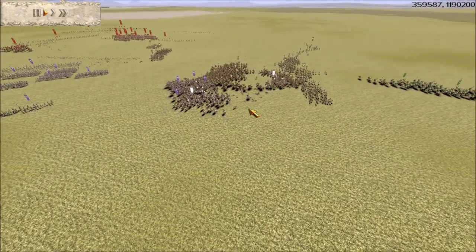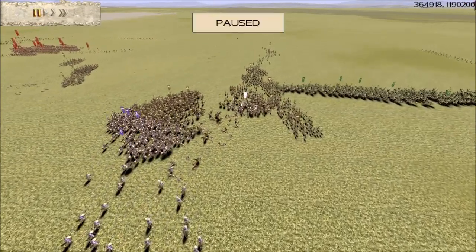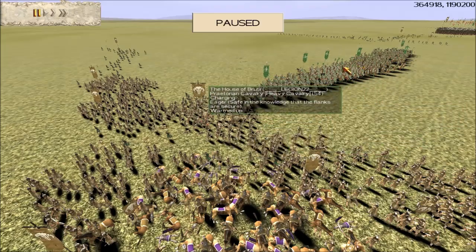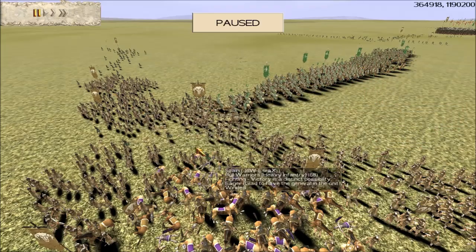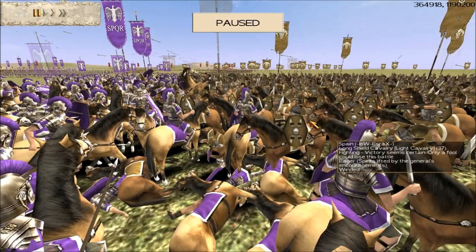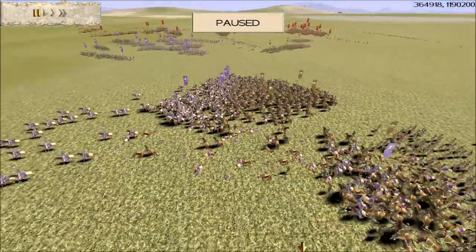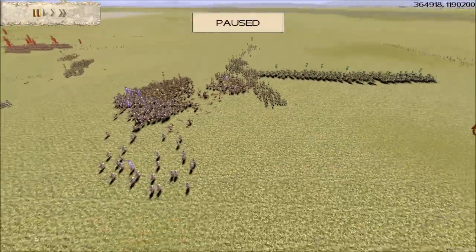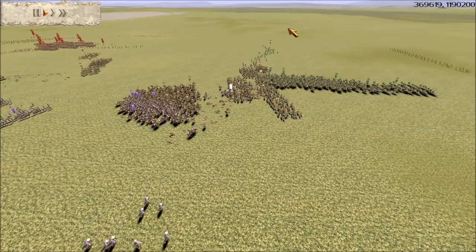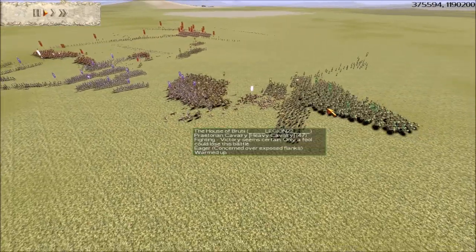I'm moving my Macedon pikemen up towards our left flank, and I can see the danger Lando's in. What I'd like to see is a sandwich attack — Lando's SPQR cavalry smashing into the front of Spain, and then Legion's cavalry smashing into the rear. A really nice Spanish sandwich! Legion spotted it now — he's going to charge his cavalry into the rear of Spain, going for the general. Make no mistake, that's a nice tactical hit by Legion, going for the Spanish general. Spain's morale is poor anyway — take out the general and you could start a mass rout.